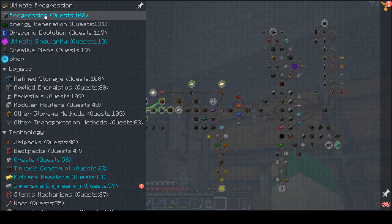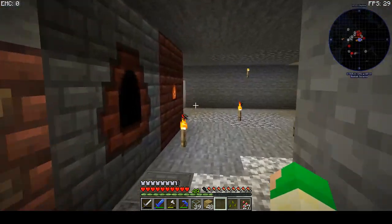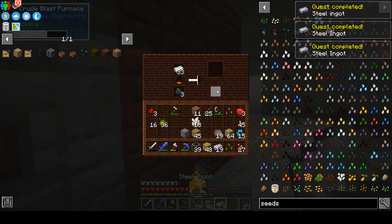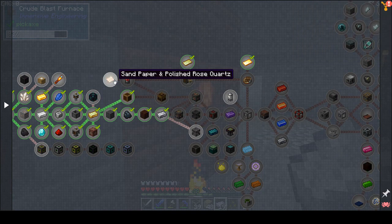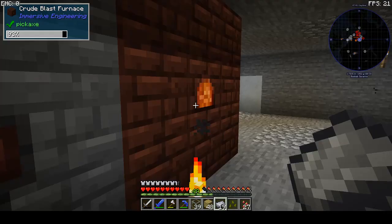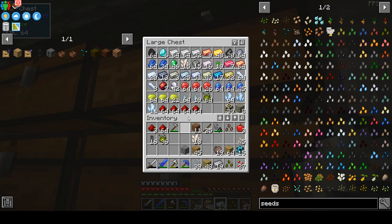We can knock one more progression quest out of the way — we can get our steel, which has been cooking. We got some slag out of it as well. We can also get some sandpaper and polished rose quartz to get started on the electron tube so we can get into mechanical crafting.